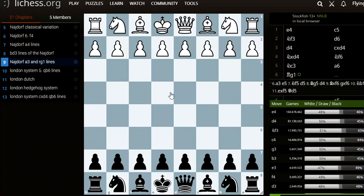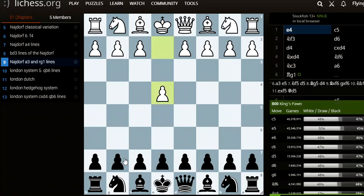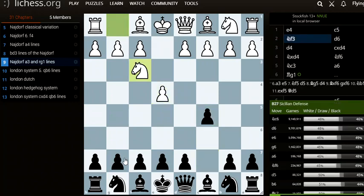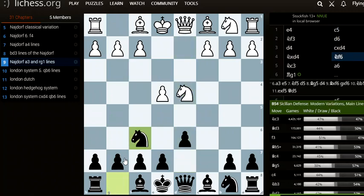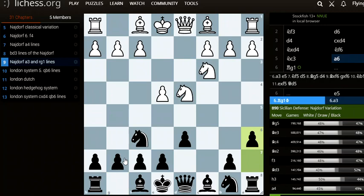In this video, I'll be covering the Najdorf Sicilian A3 variation. The Najdorf Sicilian starts off E4, C5, knight to F3, D6, D4, cxD4, knight to D4, knight to F6, knight to C3, A6.